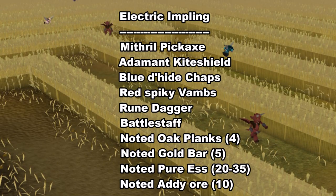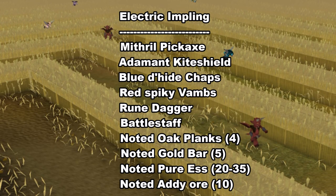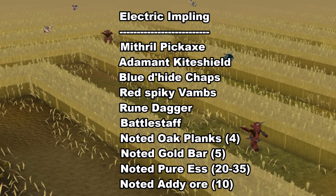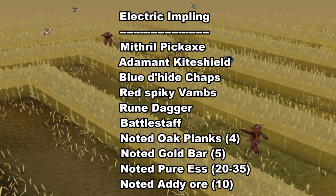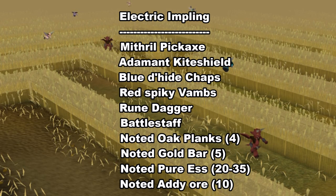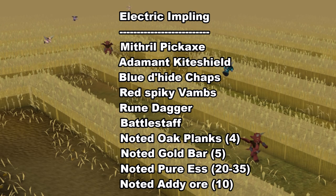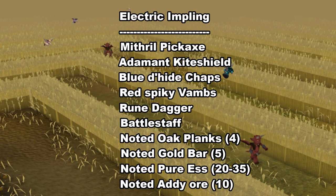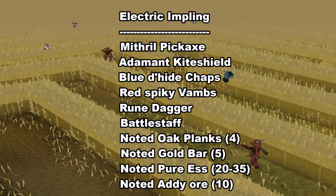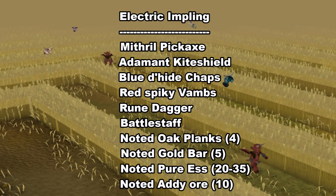The Eclectic impling has a ton of different unique rewards, but the majority of them are actually pretty hard to get. The rewards you should expect to get fairly commonly are the Mithril Pickaxe, Noted Oak Planks — which come in quite handy if you're an Ultimate Ironman account, as you can save those up and raise your Construction — as well as some Gold Bars, some Noted Pure Essence. Other rewards include Diamonds, which are very hard to get, and a Wild Pie which you can use to boost your Slayer level.